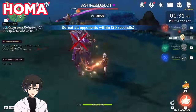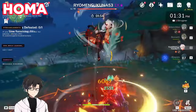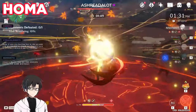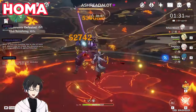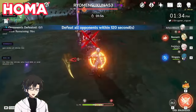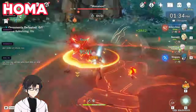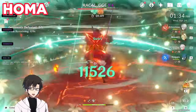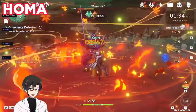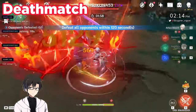Next we have Staff of Homa. If you want to replace Hu Tao with Arlequino and you have a Staff of Homa lying around, it's actually really good on her. Staff of Homa provides a much-needed 20% HP buff and converts your overall HP to attack bonus, which is great since she scales off attack. When you're below 50% HP — which, if you don't dodge properly, you will be — she gains even more attack.